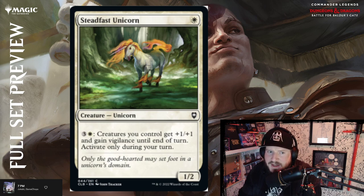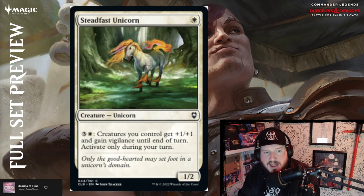I think Steadfast Unicorn is probably my favorite card in this color — just fun, and it looks like Rapidash. Only blend that Pokémon and Magic love: 'Only the pure of heart may set foot in the Unicorn Domain, always protecting his keep.'